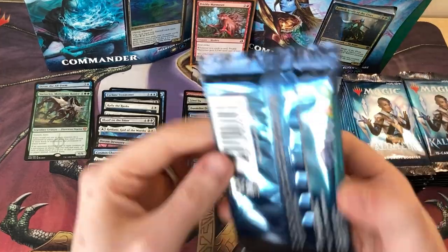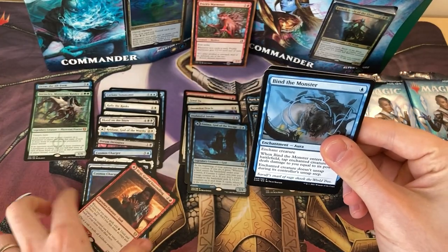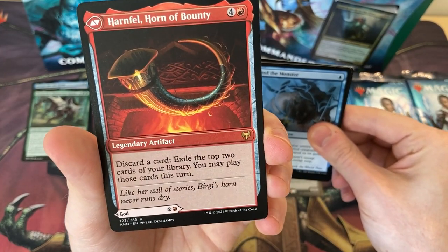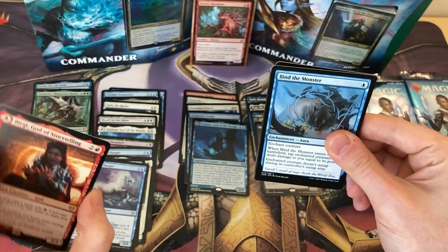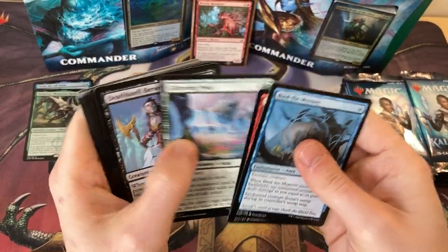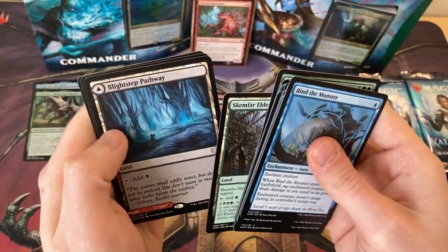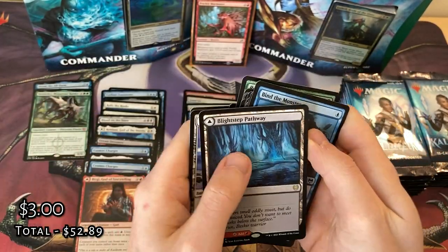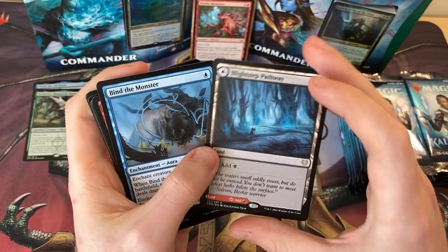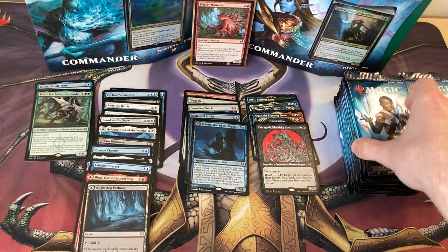I wonder if that's got a rare alternate art version — that'd be cool. On the other side you've got Harnvell, Horn of Bounty. If you don't think it's too amazing, it helps you get through your deck a little bit quicker, but the other side is way, way better. Just get through these. The rare for this land is a dual land — we've got the Blightstep Pathway, or the Searstep Pathway. These are basically auto-includes in any Commander deck for fixing your mana — no downside at all.